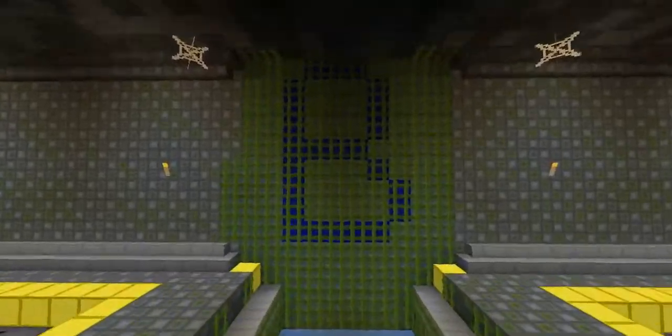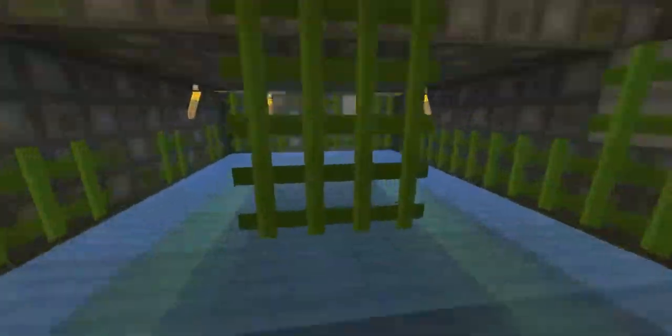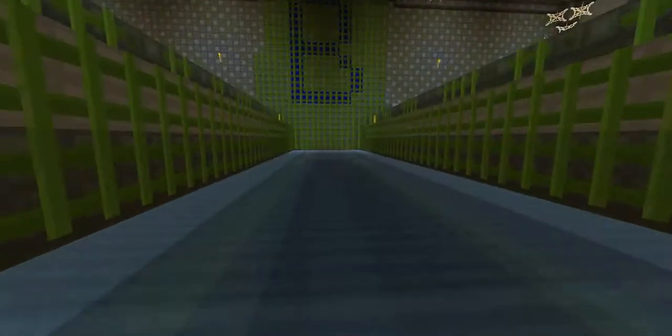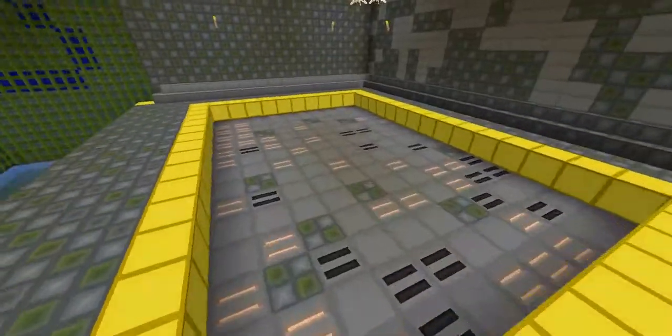Warp B has more of the underground temple kind of feeling. There is a secret passage — I don't think it's been blocked off. Yeah, it's right here, you can just go around. Something a little fun extra to put in that we'll have people find out for themselves.